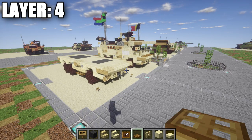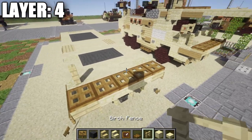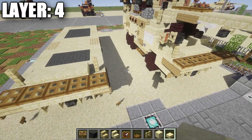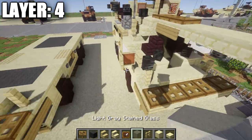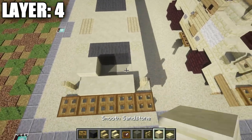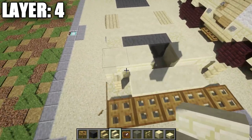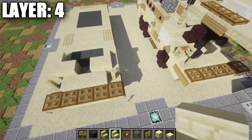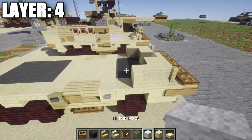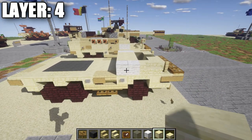Moving on to layer four. Start by placing a row of five wooden trapdoors across. Place a birchwood fence post on top of both upside down stairs on both sides, and in between the fence posts place a row of three sandstone slabs. Place a light gray stained glass full block, then to both sides of it place a smooth sandstone block followed by a sandstone stair on each side. Place a sandstone corner stair coming off those stairs on both sides, then a row of three light gray stained glass in between the corner stairs.